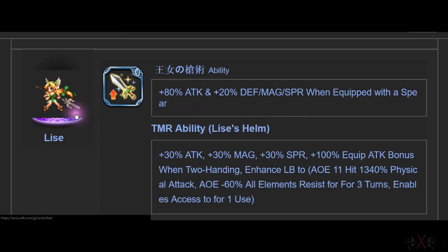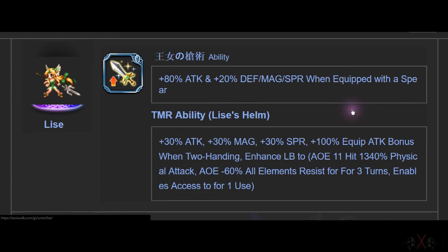Next on the list — Limited Edition again. ATK and Defend Magic Spirit. When equipped with Spear, total of 100 ATK. No wonder she's limited edition — you need four of her, but in limited edition you might only get one. That's why she's so good. It's stronger than Delita's. Delita is normal edition, everyone can get it anytime. This one is limited edition only.